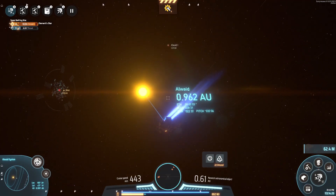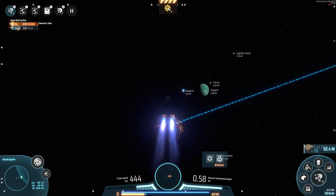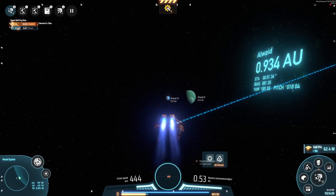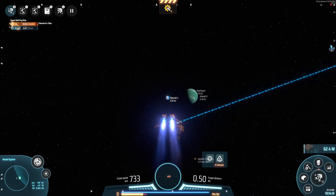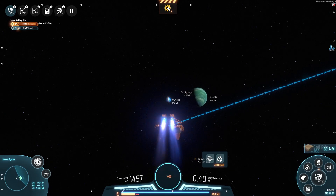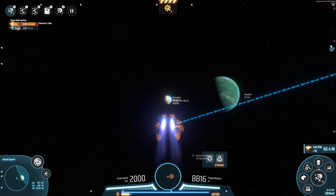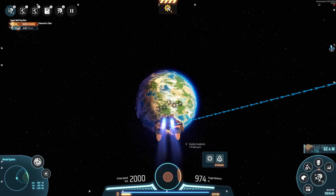Stupid technology buff almost killed me there — I'm flying at light speed, do not block my ability to control my power with a pop-up window. I think we're going to run into a problem: I don't think any of the strange matter will have made it to the destroyer production line, unfortunately. So we're going to have to tweak that manually.